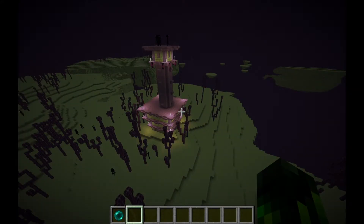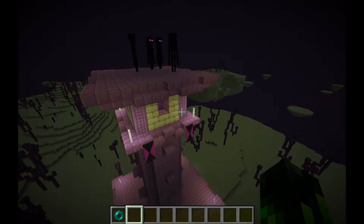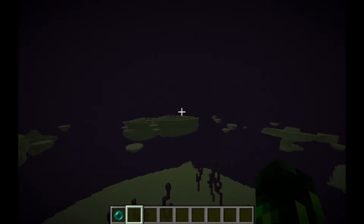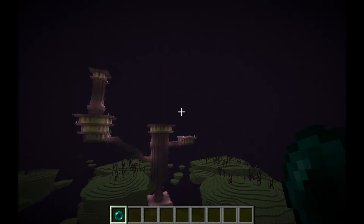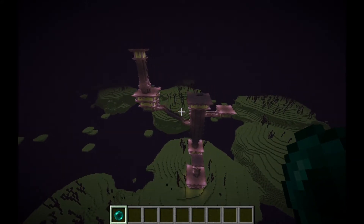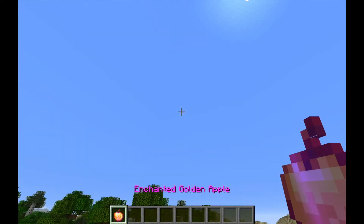We found an End city with shulker boxes and great loot, but sadly no ship — so no elytra. We found another End city but again no End ship, which is actually surprising given the 80% chance. That's what it takes to find an elytra — now you know.